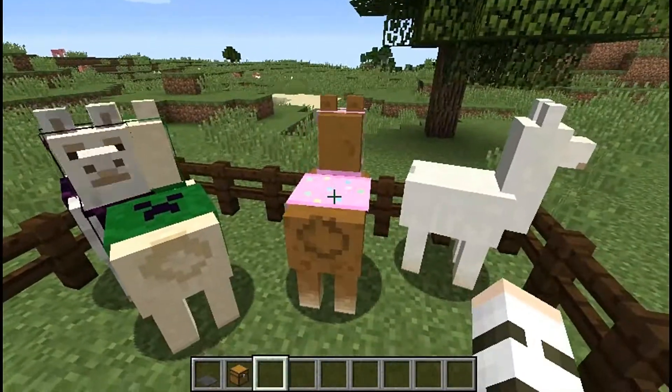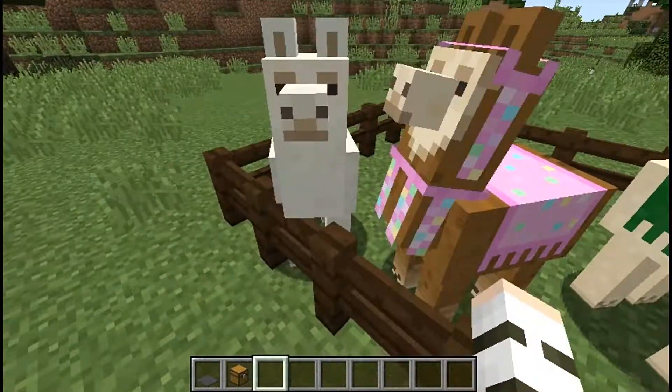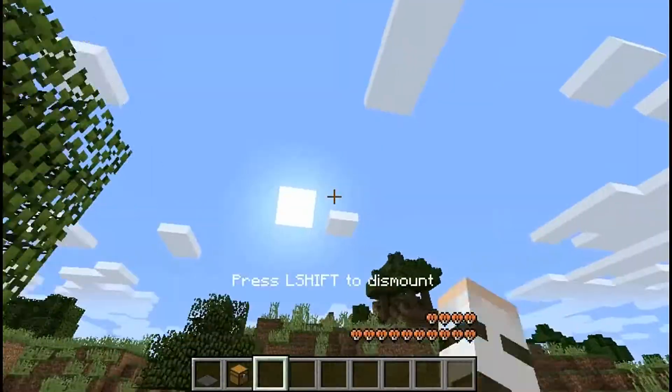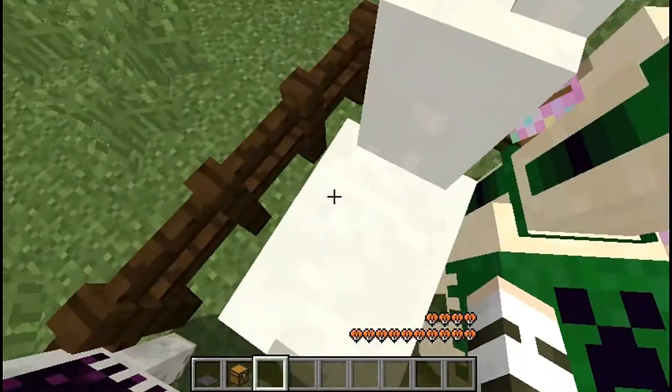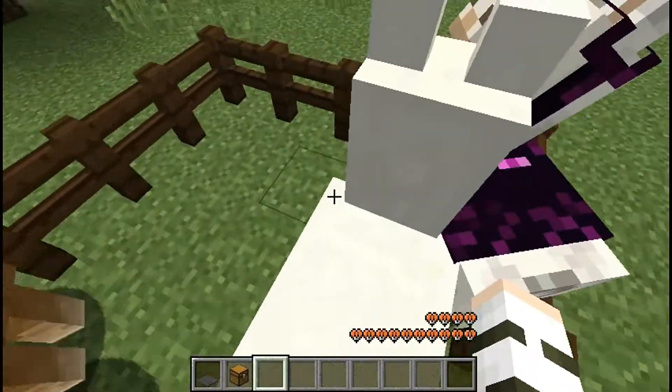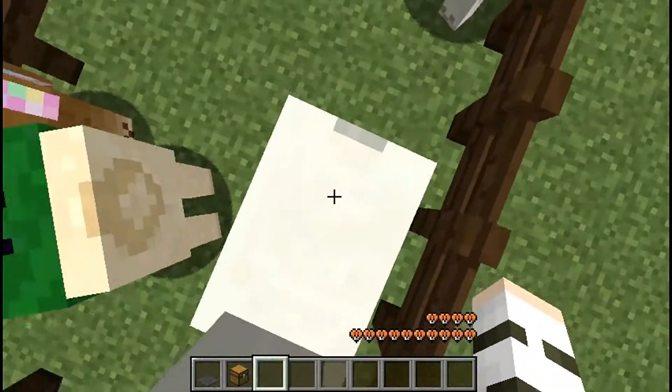So the way you do it is you just right click on them, just like a horse, and they're pretty much going to just run around. You just want to wait until the little love hearts come out.